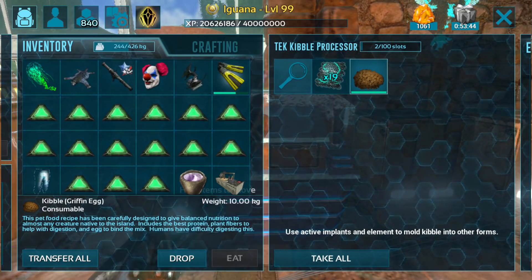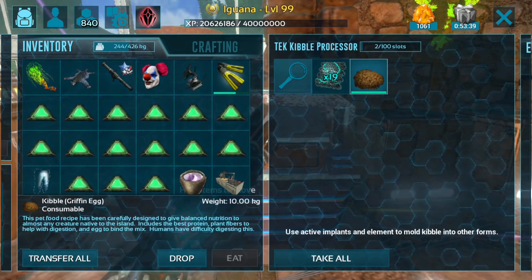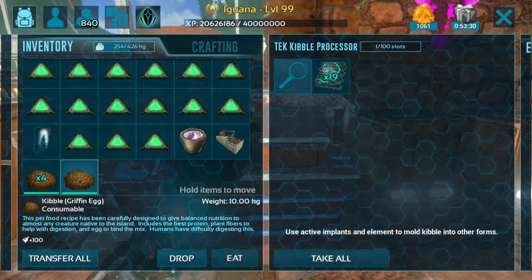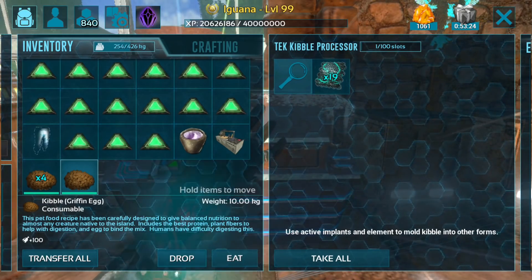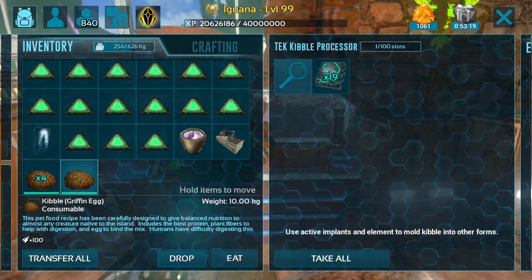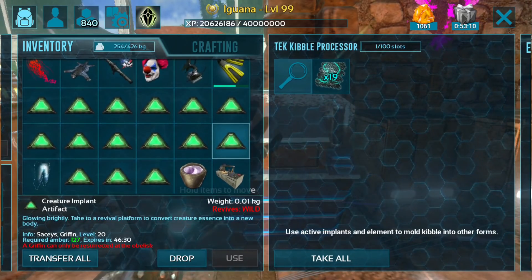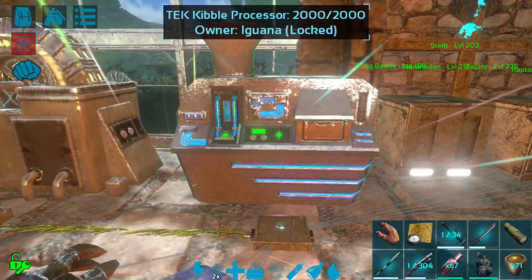Now there are some different rates for the different types of kibble. We've figured out that one griffin kibble is going to cost you two bronto or ketzel kibble — I'd also assume that works with rex kibble. There is a definite conversion rate: obviously the more difficult the kibble is to obtain or the more special the creature, the more it costs. If you want to make griffin kibble from dodo kibble, it's going to take a lot more dodo kibble.